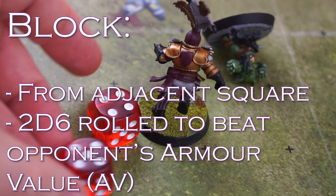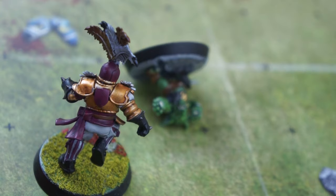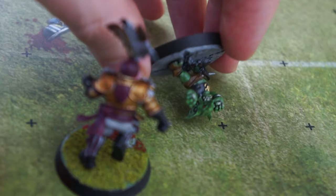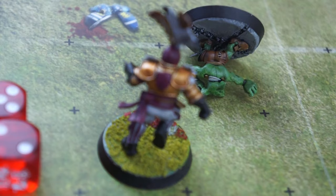Another roll is made to see how injured the goblin is — the coach rolls 2D6 again and compares the result with the injury table. It's a 7, so the goblin is stunned. The Greenskins coach turns their player over to indicate this, and the goblin will be missing the next turn. If the result was a 10 or higher, this would cause another 2D6 roll on the casualty table — most of which have a lasting effect for league rules. For our exhibition match, if they're a casualty, the player is too injured or dead to carry on playing and is out of the game.